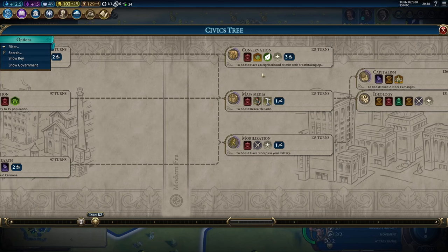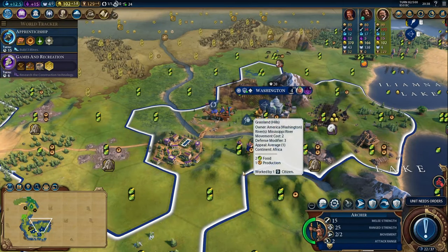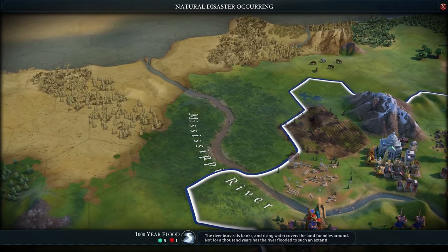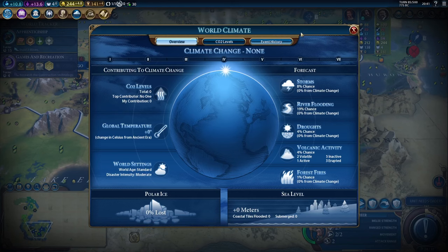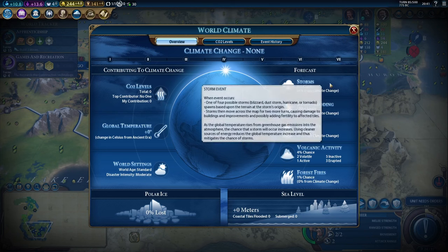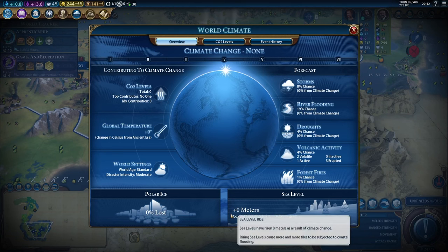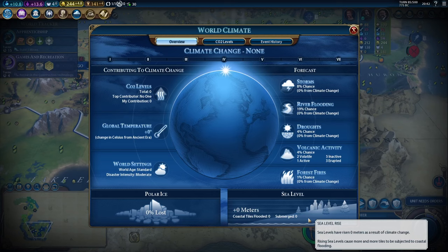When you research conservation in the modern era, you gain the ability to allow builders to plant woods. These new woods are called second growth. Woods in the territory that have never been removed are called old growth, and they all gain plus one appeal. We've finally received a flood on the Mississippi River — notice that we had one population lost, but now the tiles are worth even more. When we go back to this screen, you can start seeing the percentage chances of storms, river flooding, droughts, even volcanic activity and forest fires that can all impact the map. Eventually, if your carbon dioxide levels increase — if too many civilizations are building factories — the sea levels will start rising, literally removing tiles from the map.